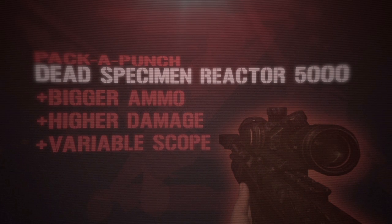When Pack-a-Punched, the DSR-50's name changes to the Dead Specimen Reactor 5000. It also receives a larger ammo size of 8/96, larger damage, and a variable scope attachment.